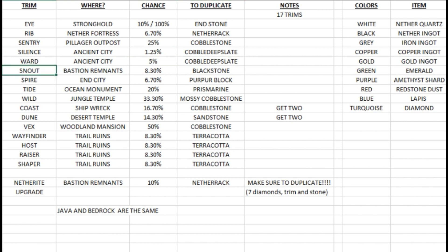The snout trim is in a bastion remnant with all the piglins — there's an 8.3 percent chance to find it in the chests and you need blackstone to duplicate it. The spire is in the end city with a 6.7 percent chance of finding it, and you need a purple block in order to duplicate it.